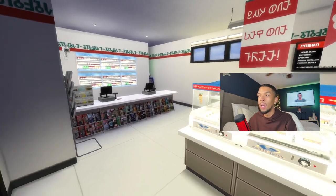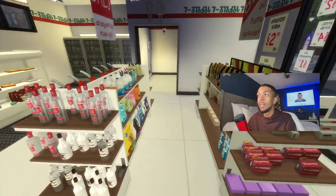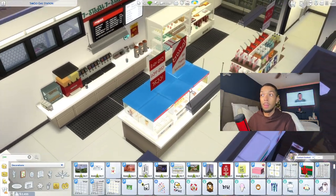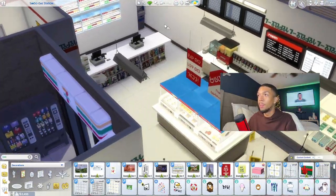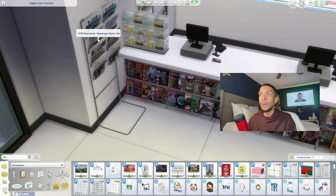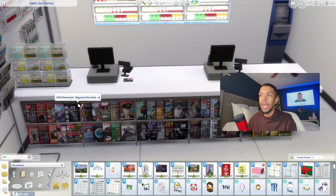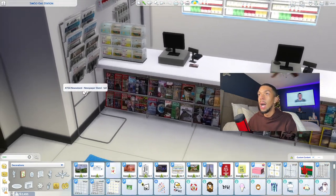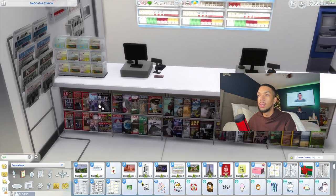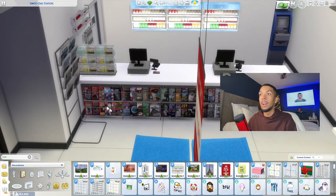This is what my convenience store looks like on the inside when you first walk in — very convenience store-esque. I basically just wanted a place where my Sims could come and grab quick objects. I'm going to show you some more items from the Newsstand set — you have the taller ones, and then I put the floor ones right in front of the counter, like you'd see when checking out. They all come in different swatches, and the magazines down here come in all kinds of different variations. I love having that variation.